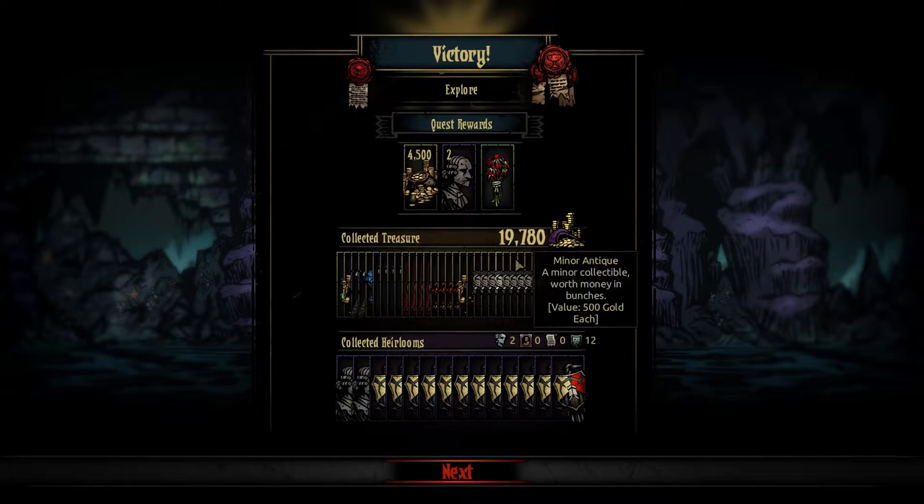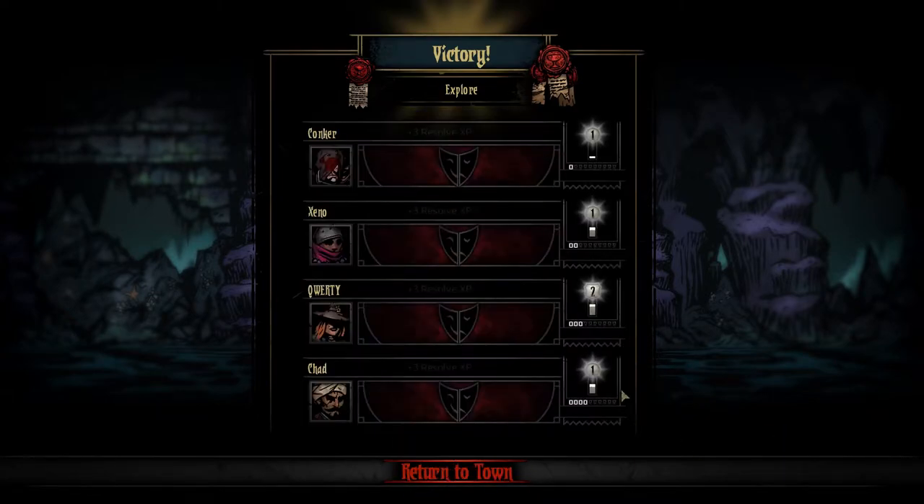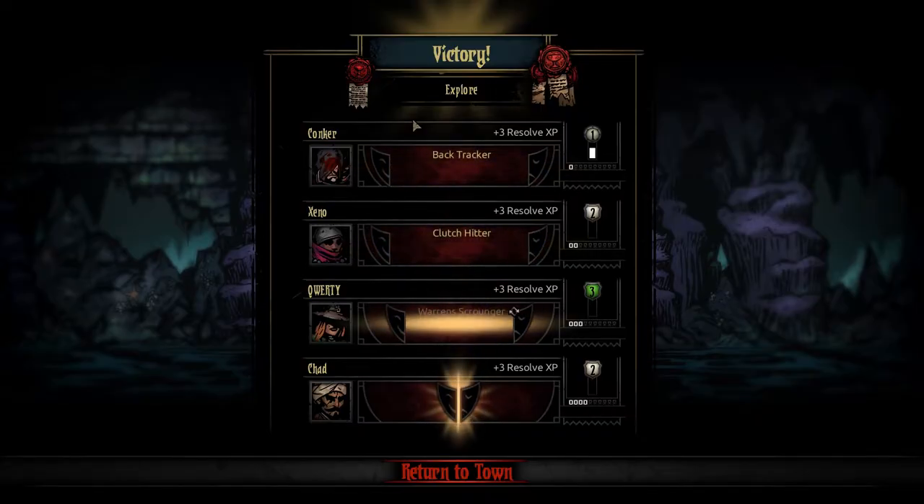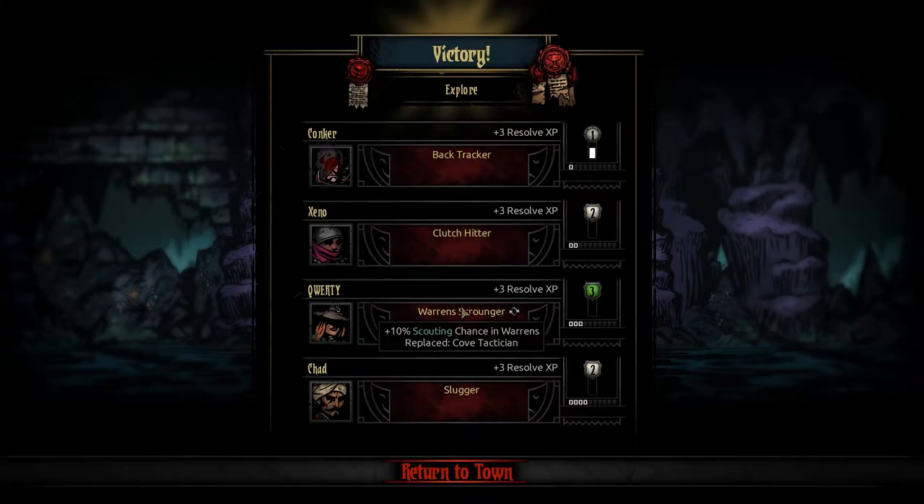Damn it — I didn't want money, I wanted this. No one got disease. Backtracker, Clutch Hitter, Warrens. You got Warrens Scrounger — that replaced Cove Tactician even though you're in the dungeon. Slugger sucks on you. Is this technical attack a physical thing?